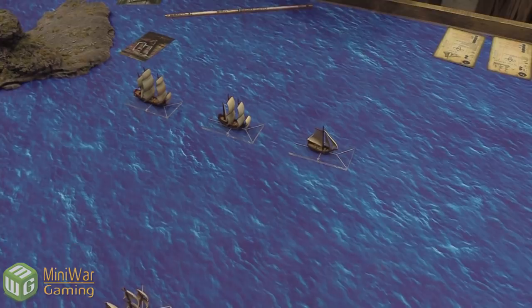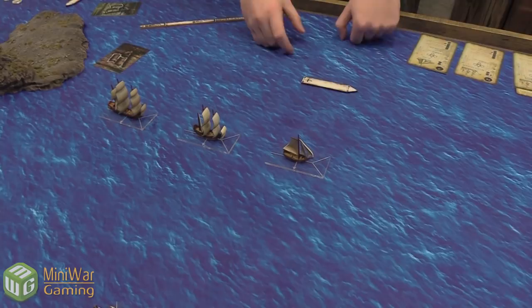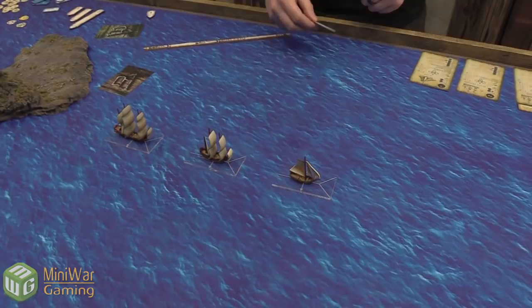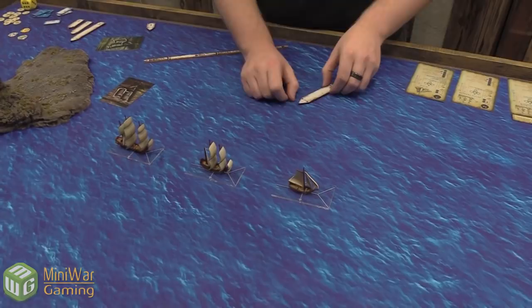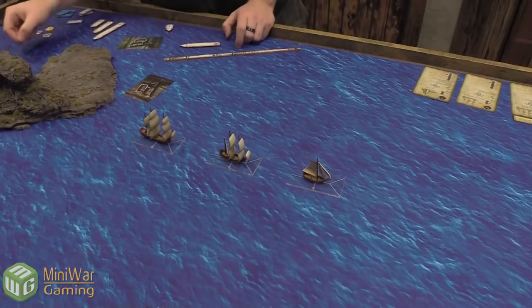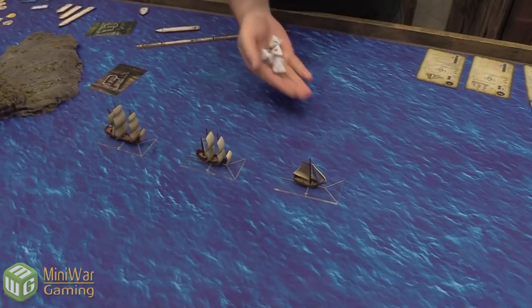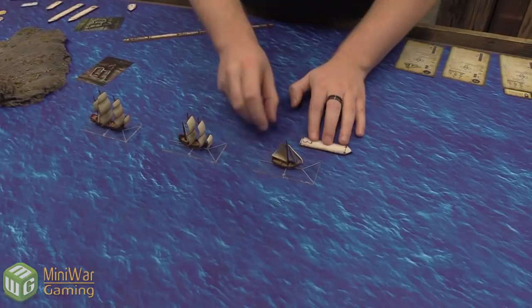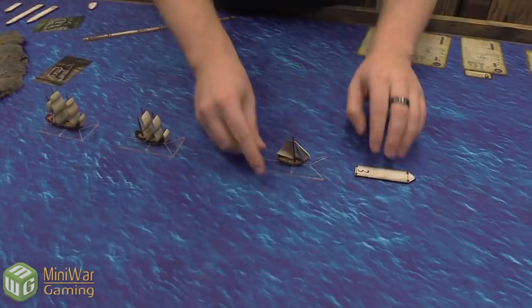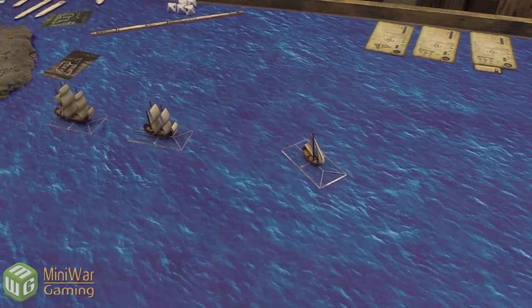Luca moves the sloop — downwind at speed three, but with the Swift upgrade can go up to four. However, Luca wants to slow down and takes a skill check rolling five dice, looking for a sail or skull. He gets it, so he reduces speed by one and moves three. He considers using the Yar rule to turn before and after moving, but decides against it to avoid presenting his broadside. Wake marker goes down.